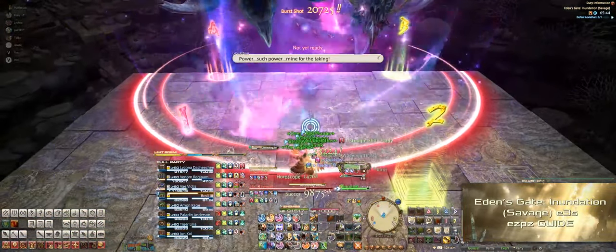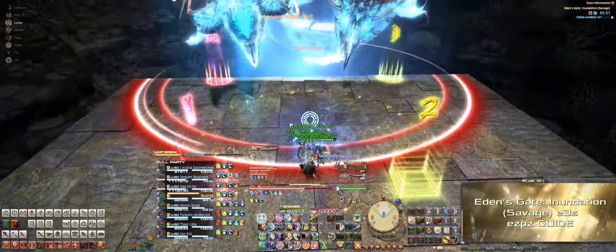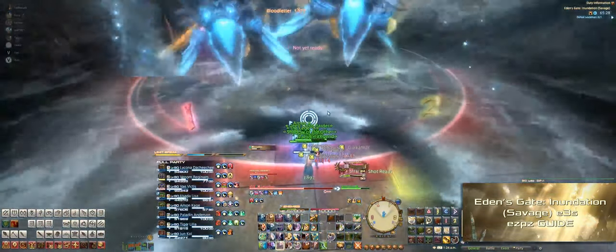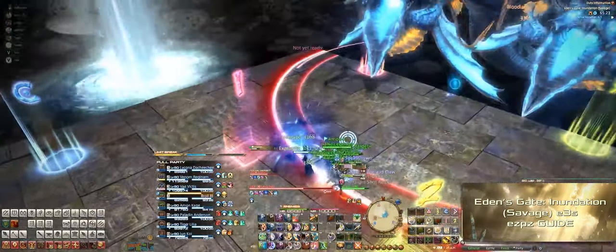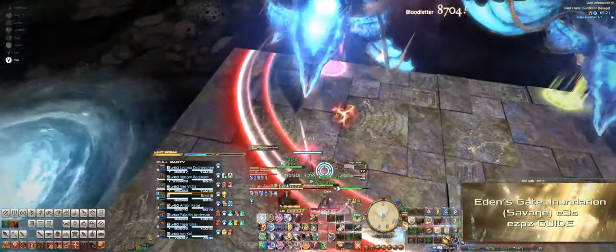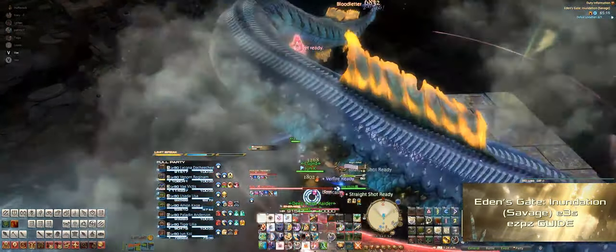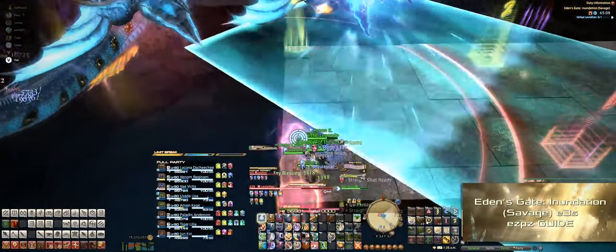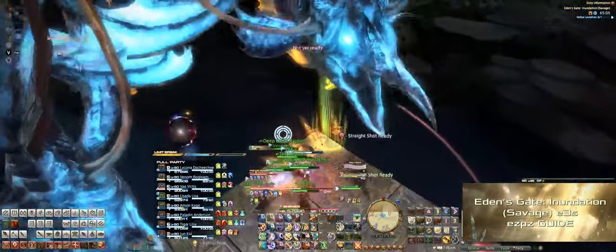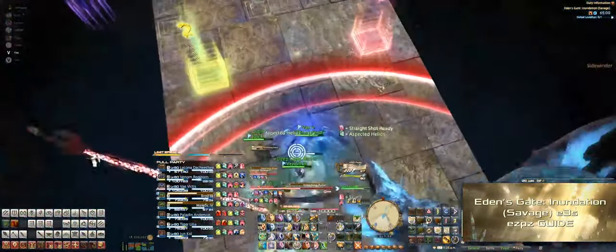After Leviathan takes a break, we have more dodging to do. Tidal Rage will be cast again, so heal appropriately. Next is Tidal Wave, putting a water spout on either side of the stage — position on the line and get knocked back or use anti-knockbacks. Once the two sides of the stage fall away, Levi jumps to a corner. This time, once Levi does the first diagonal AoE, he'll automatically jump to the other corner for a second diagonal AoE. Dodge the first one, then immediately run to the opposite corner to dodge the second.